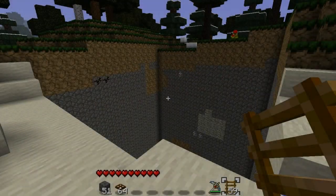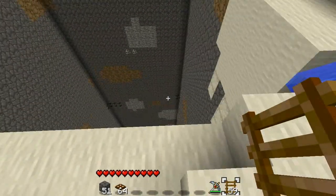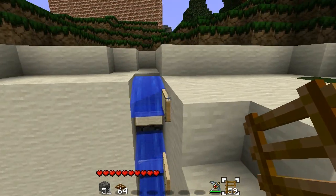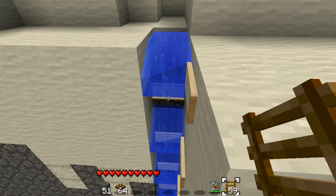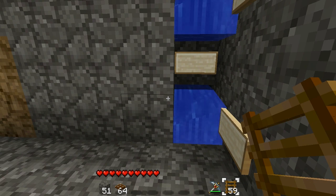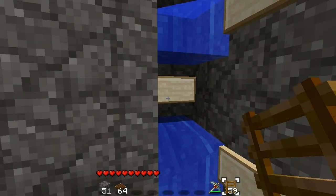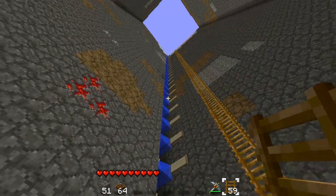So there you go guys — that's how you get your water ladder working again. It does work with the kind that have ladders, and thank goodness for single player commands — you can use ladders just the same. Here I used signs just because I had them handy.